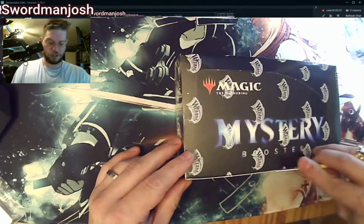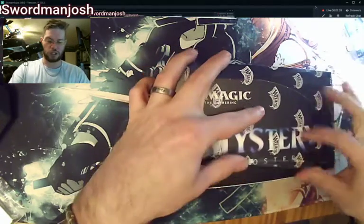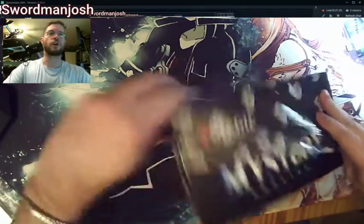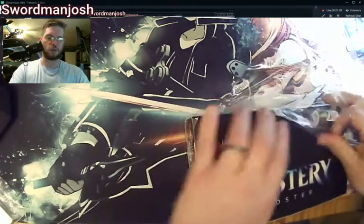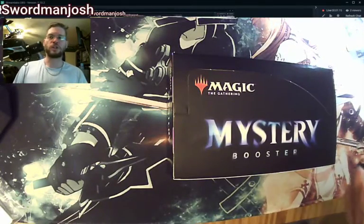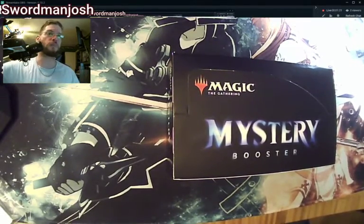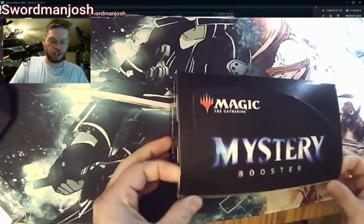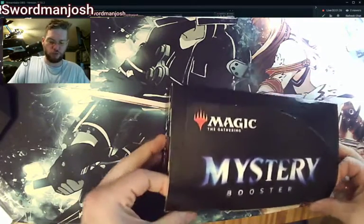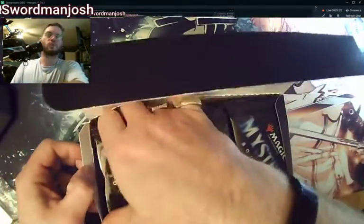I've done a little bit of research on how the booster packs are set up. It's two common or uncommon white cards, and then it goes in the same order for each other color, including colorless. And then you have an old-frame card, a new-frame card, and then your foil. This box is also 24 packs instead of 36.